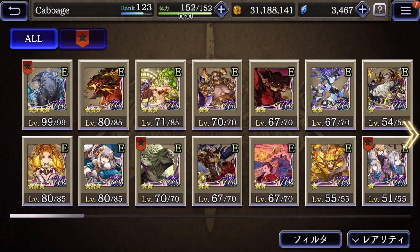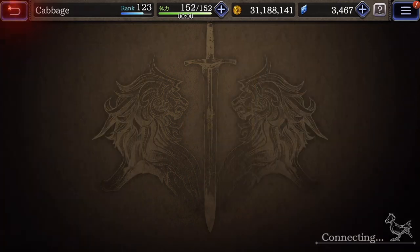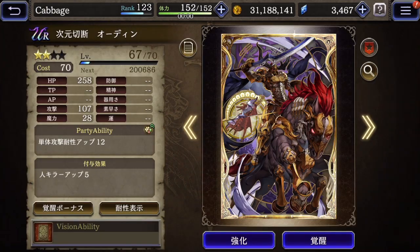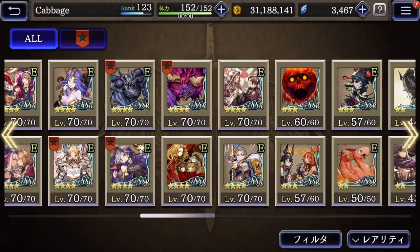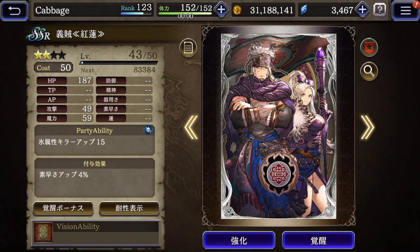The UR vision cards that interest me the most are the ones that don't have equivalent MR versions. Conversely, the MR vision cards that interest me the most are the ones without an equivalent UR. That's why I went so hard on Fenrir, because there was no lower rarity equivalent at that time. Odin is also really interesting because there are no MR cards that have Maneater. But similarly, there's no UR card that has a party ability of Ice Slayer, so this is an interesting MR card to me.